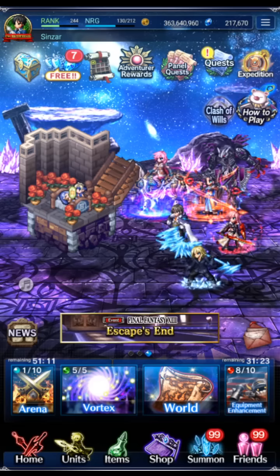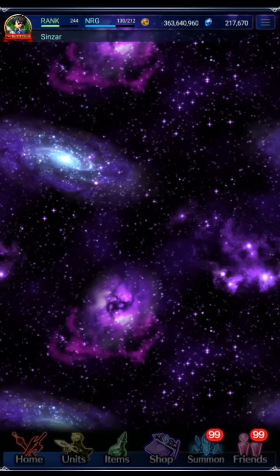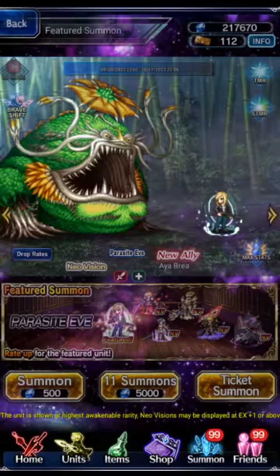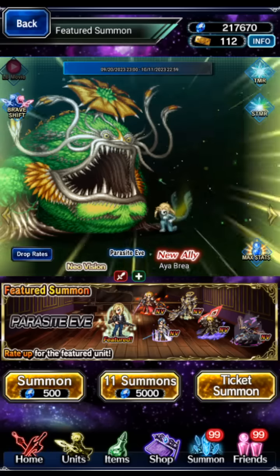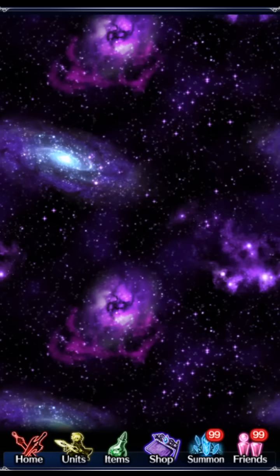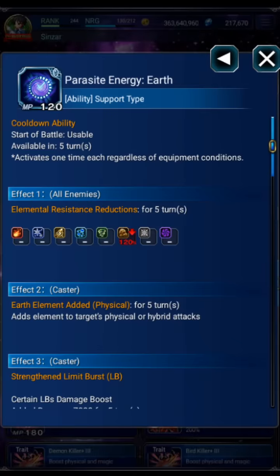Hey guys, we've got the Aya Brea banner on Global for Parasite Eve. If you watched my Aya Brea unit look video, you know I'm going to be pulling for her. She seems really good. Before we get into the pulls though, I want to do a quick update. During maintenance, Aya Brea was slightly updated — this sometimes happens and it's a downside of looking at a unit as soon as their data becomes available to data miners. During maintenance I talked about how you could use Aya Brea and stack the ability Parasite Energy Earth with her shifted LB.